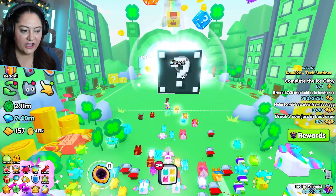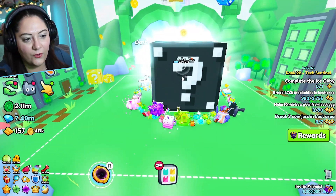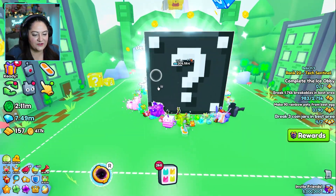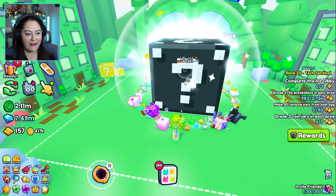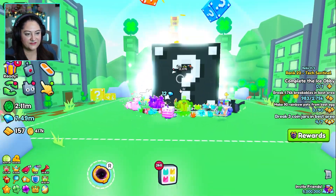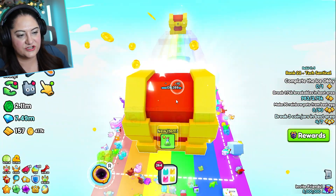We have a giant lucky boss block to break. Let's go! Oh, it's going down so fast. Oh wow, this is incredible. It's under halfway — it's turning like a greeny color, it's turning red. Let's go, I'm so excited. Come on, almost there. Let's go, it's unlocking!